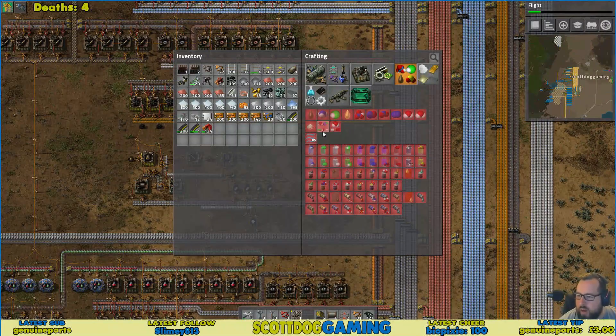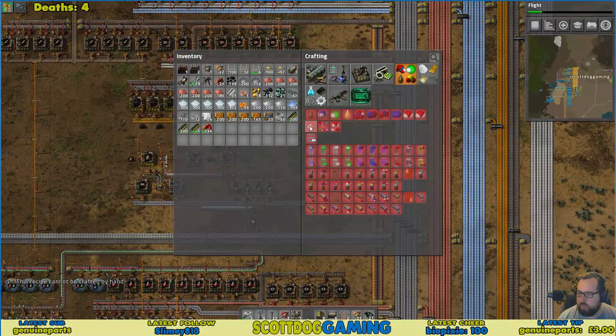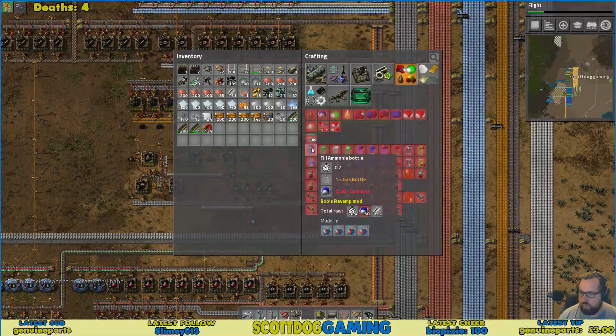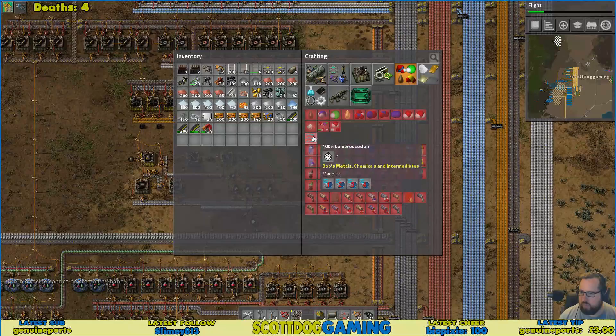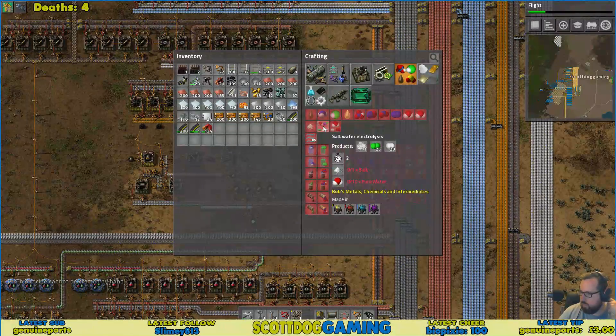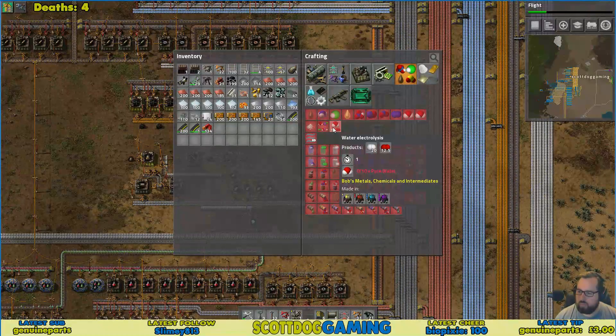Okay what else did we need? Salt — which is just from normal water. We can set that up anywhere, that can be set up at the factory itself. I'm going back to the factory and I'm actually going to start mass producing piercing rounds because we need them.